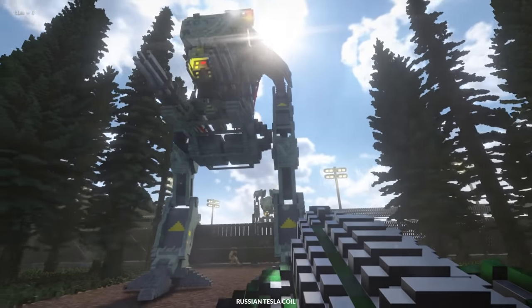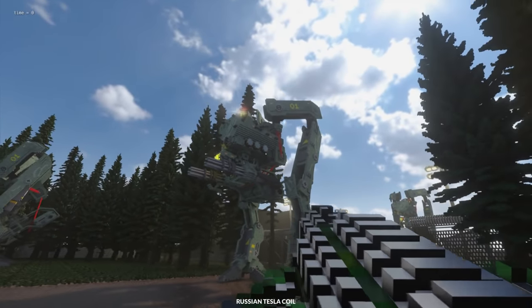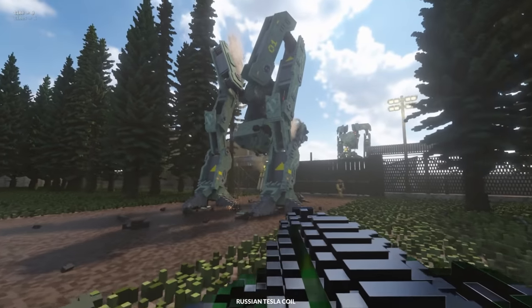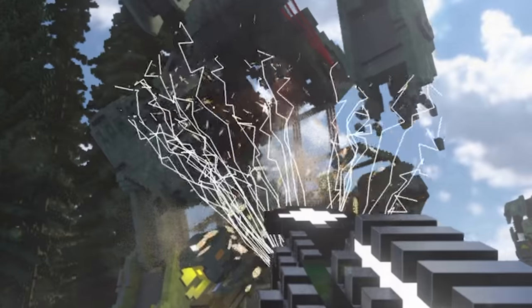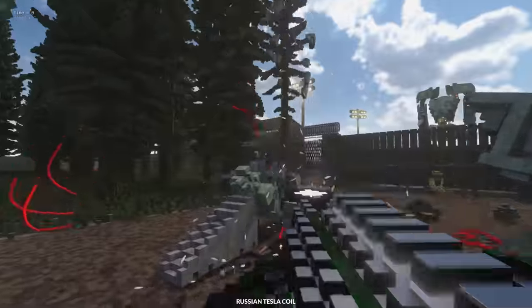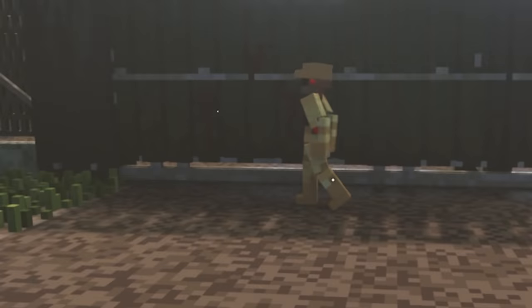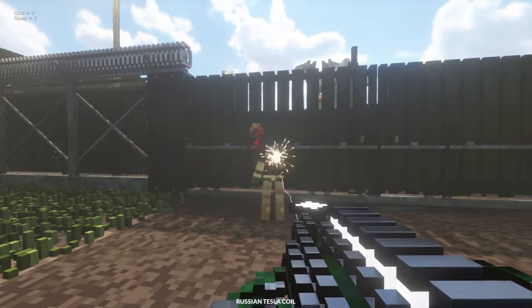I also have a Russian Tesla coil, which actually has a bunch of features to it that I need to learn. If we right click, we have an even more powerful mode which absolutely destroys everything, including this ragdoll which is struggling to walk. Ready? So easy.